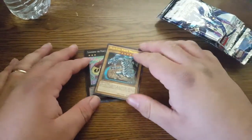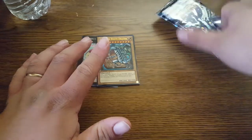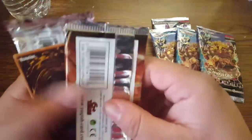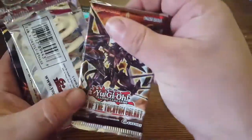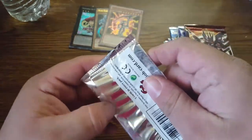We got an Ultra Blue-Eyes White Dragon from the Blue-Eyes structure deck, the first one that actually came out. Light Maiden — alright, there should be one more in here. For the packs we got: Primal Origins, three Number Hunters, a Lord of the Tachyon Galaxy, a War of the Giants, Battle Pack 2, and then Order of Chaos — we're going to save that for last and start with Battle Pack.